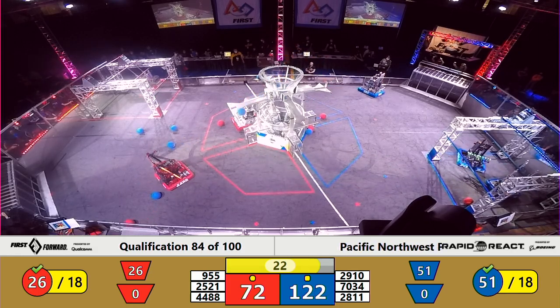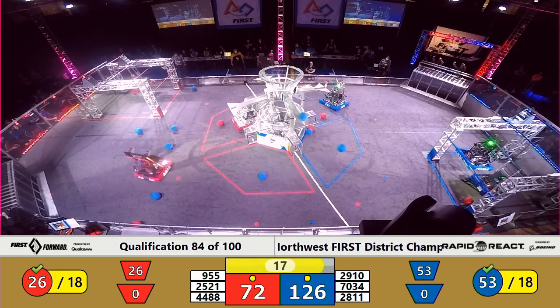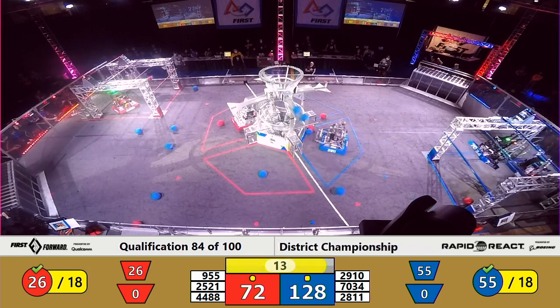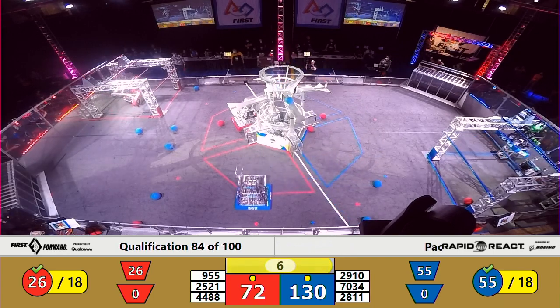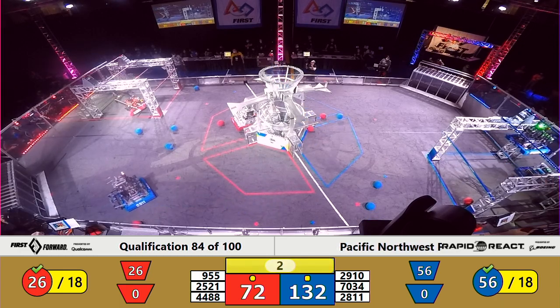Jack in the Bot first into the blue hangar zone. For the Red Alliance, it's Cert transitioning from the mid-rung to the high rung. Here comes Shockwave — meanwhile, they're having a pull-up competition. Jack in the Bot beats 70-34 to the traversal rung, but only by a couple of seconds. 44-88 down on one side, two seconds left.